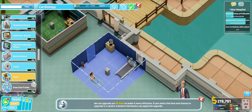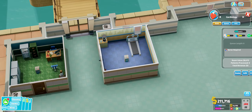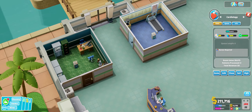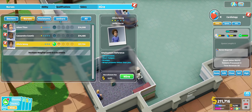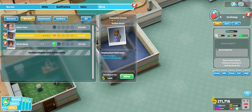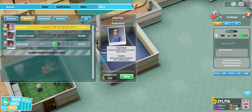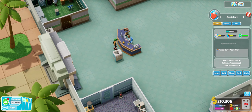Grab yourselves a hot cup of coffee and let's dig right into it. Firstly, the research mechanism. As stated in the earlier video, the mechanic itself is global, meaning that essentially you would simply have to have one operating hospital in the game with a decent research room where you could do all your necessary research. This also means that your research room becomes obsolete in pretty much every other level in the game.